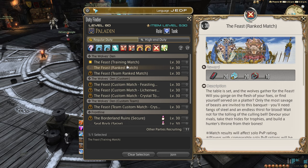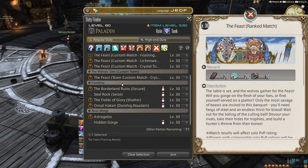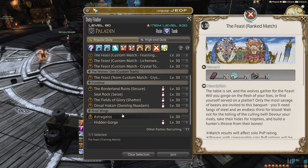Currently there are three different PvP modes available, and I will briefly go over all of them. Note that in PvP, gear does not matter at all — everyone has the same stats, which are tied to their jobs.